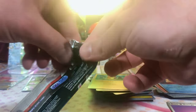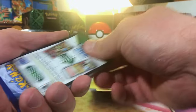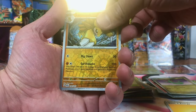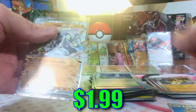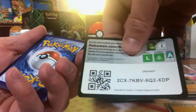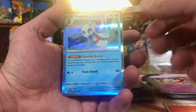Two packs left, people. Can we pull one more hit? Dreepy. Sandslash. Cornerstone Mask Ogerpon EX — it's a hit. One out of two for a hit on our last packs. Final pack of the opening — let's just end it on another hit, end it on a full art. Polchageist. Swirlix. And Frostlass Hollow.